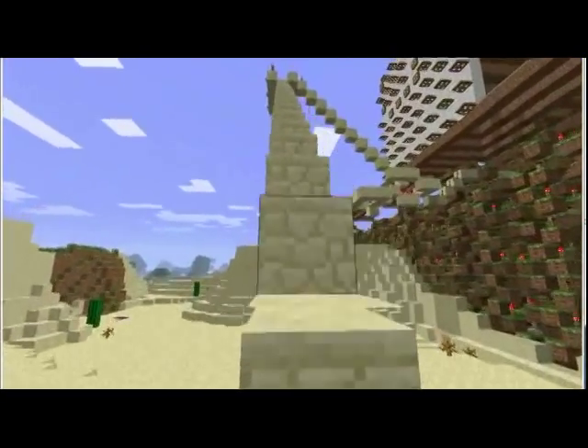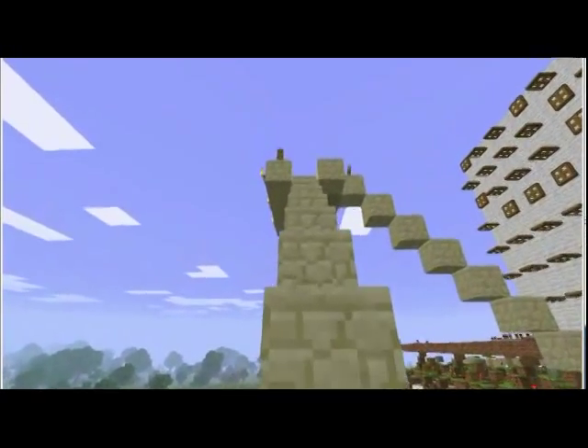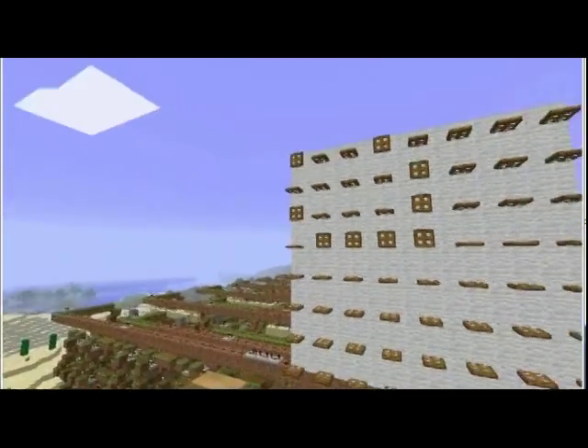Originally the display was an array of torches on the top of each cell. But the rendering on this creaky old GeForce 4 was way too slow to keep up. So I ran the lines above the array to take the outputs to a small LCD display made out of trapdoors. You can see that here.